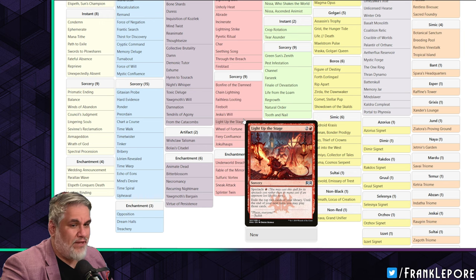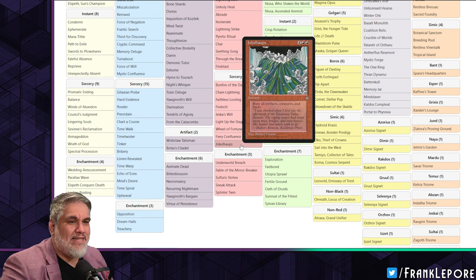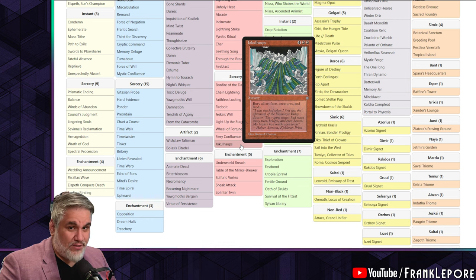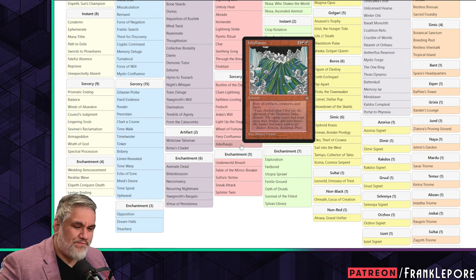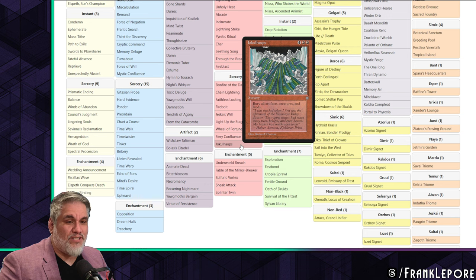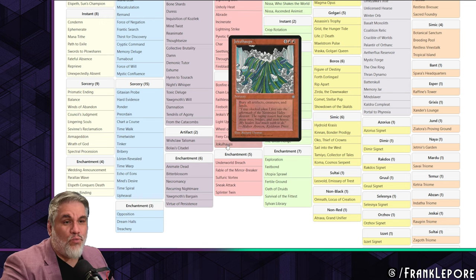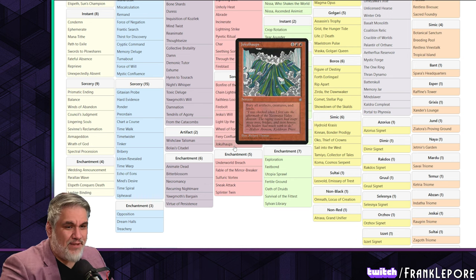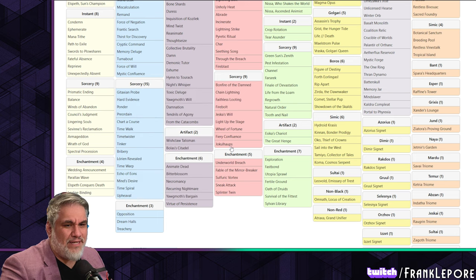I do have Light Up the Stage, Will of Fortune, and Fiery Confluence. I like Jokulhaups as an interesting inclusion — but it kills all artifacts and all lands, so you get no artifact mana. I can see having it in a planeswalker deck where your planeswalkers survive and you keep them. Otherwise it just grinds games to a halt, restarting the same way Upheaval does — except you don't lose your cards with Upheaval, and usually one person is ahead. It's kind of a red Upheaval.